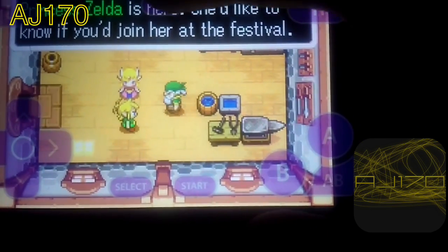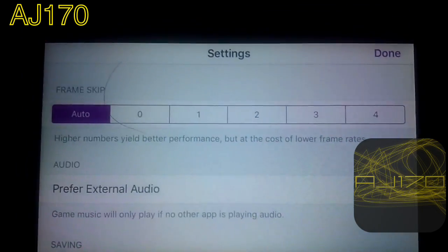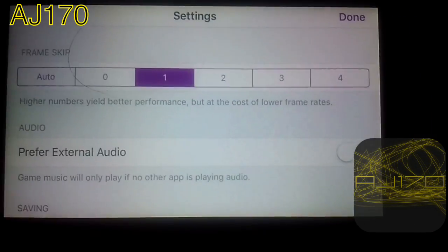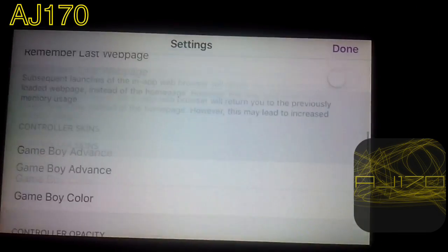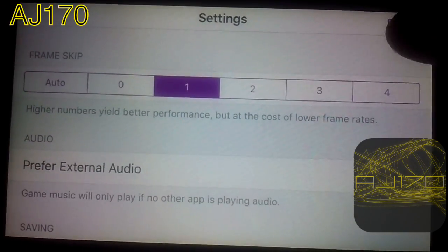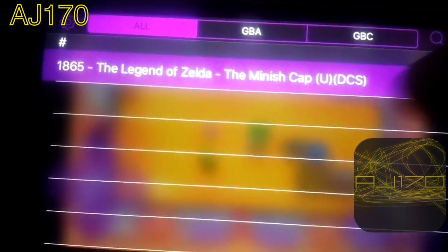So in order to fix this, you just hit menu. What you want to do is go to the main menu. From here, go to settings, then go to option one. Now if this doesn't fix it, you can go to other ones of course. Then hit done and go back into the game.